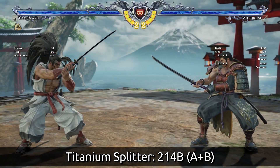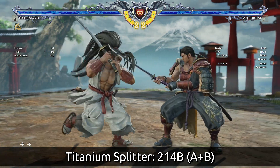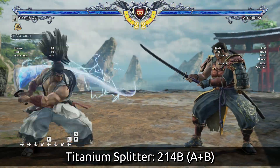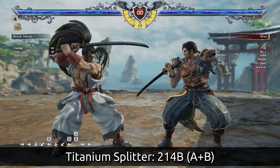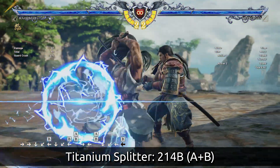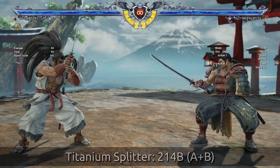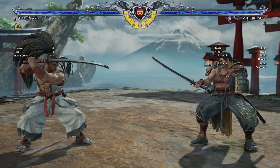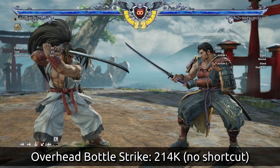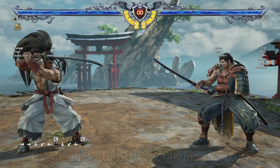Next up are the inputs that go backwards, starting with 214B, the Titanium Splitter. This is his standard break attack, which is also A+B. Every character has A+B as their universal break attack - Haohmaru's just happens to be 214B. You just get more damage for using the correct input. 214K is called Overhead Bottle Strike - he hits you with the jug of booze around his waist, which is a pretty cool attack.